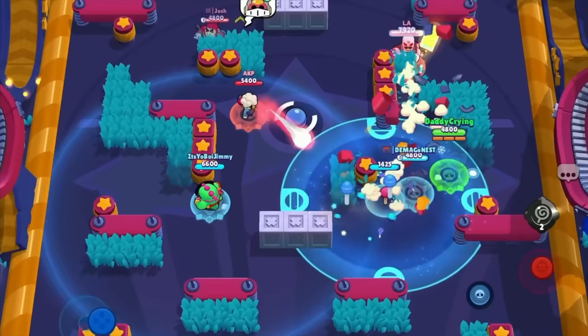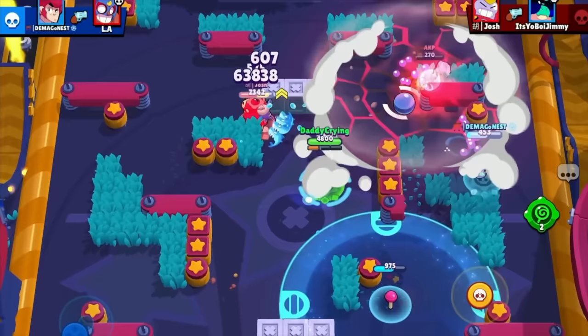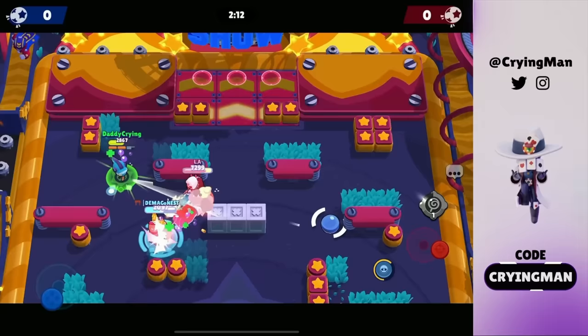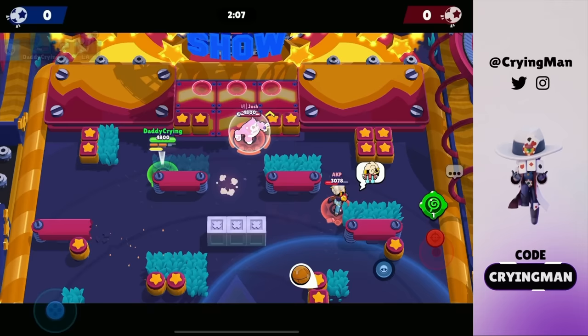Okay we're gonna play in brawl ball. Leon is pretty good in brawl ball so you can definitely push him. Let me get my super — gonna use the super here so they don't know that I used it. We can pinch Primo here — he missed the super. Now we can go for the kill again.